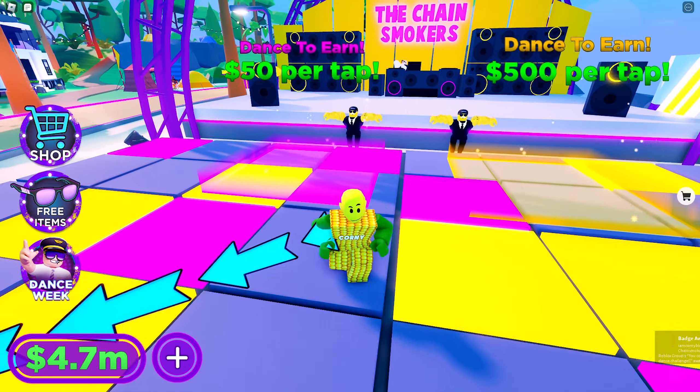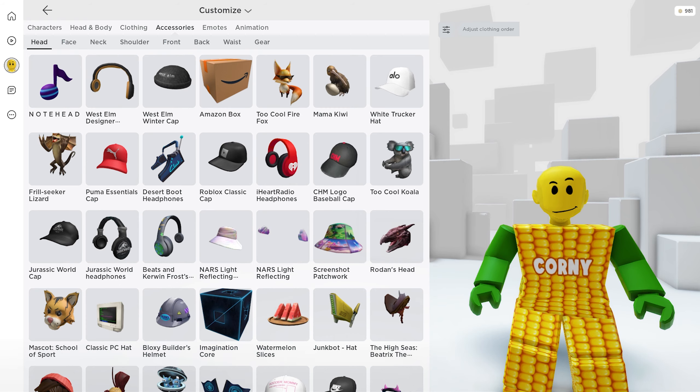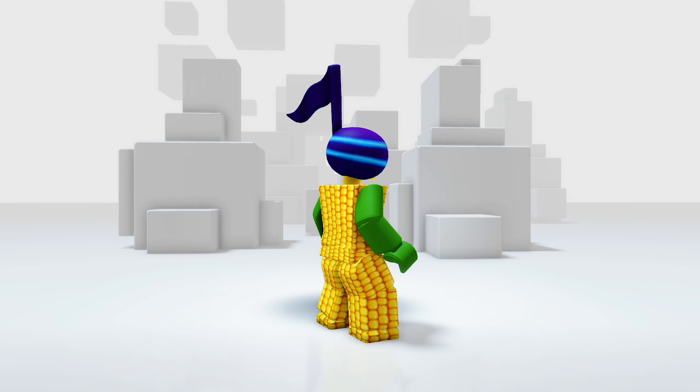When you're on your fourth day of dancing, you're going to get the badge after completing the daily dance challenge. Here it is — let's check it in our inventory. Under your accessories, then the head — here it is! That's a weird head. This might be good for a Halloween costume, I guess.